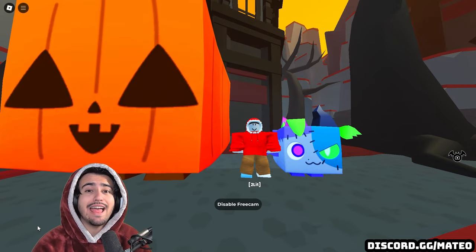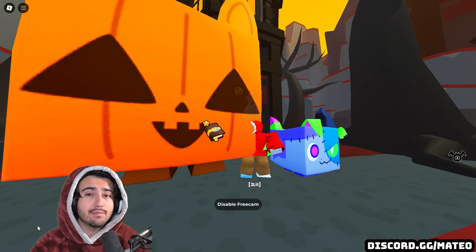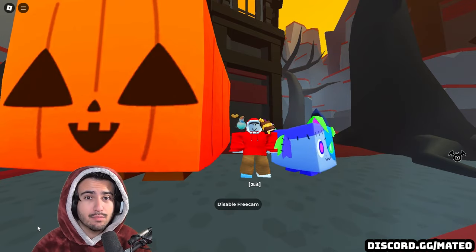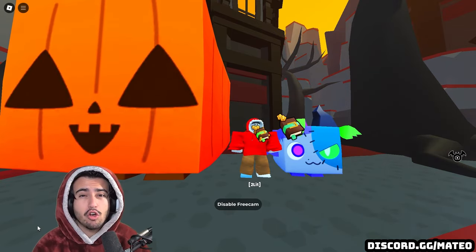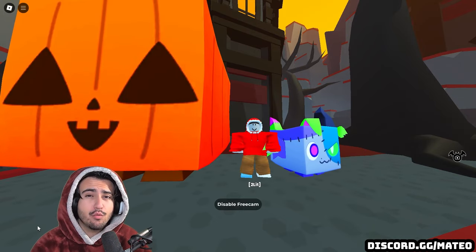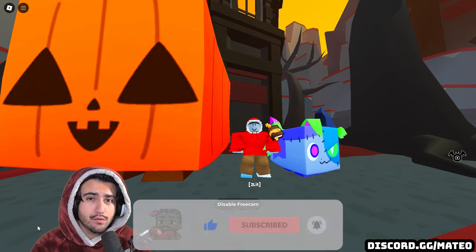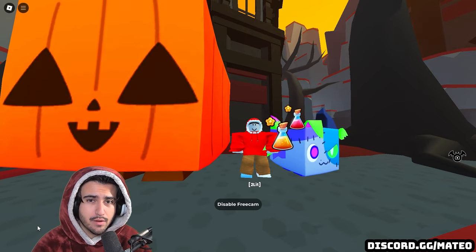Hi, I'm Mateo and today we got the Halloween Part 2 update in Pet Simulator 99. With that came some exciting new content that we'll go over in this video, including a free-to-play Titanic as well as some other goodies. If you want to win a free signed huge from me, make sure you join my Discord because I do daily signed huge giveaways over there — it's absolutely free to join and the link will be down in the description below.